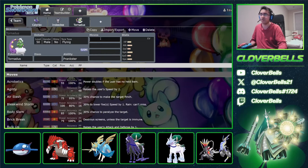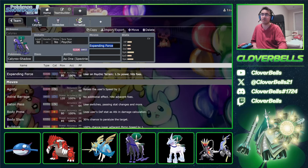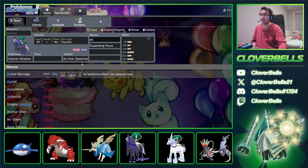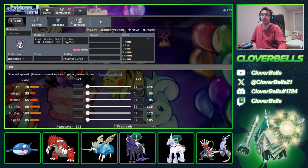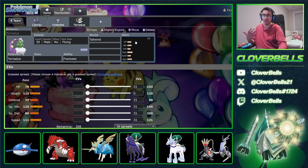For our build we went with Expanding Force, and we'll talk about what our single target move was in a second. From here, Tornadus gives you some good speed control with Tailwind, so you're able to outspeed potential mirrors and then go for those faster Astral Barrages — your signature move that you're clicking nine times out of ten. Things that are weak to Psychic, Terra Poison stuff — this is where Expanding Force is really, really helpful.